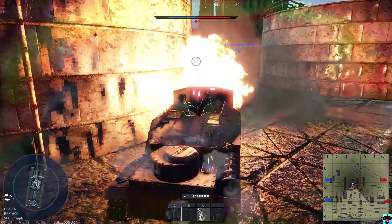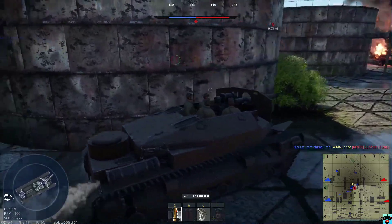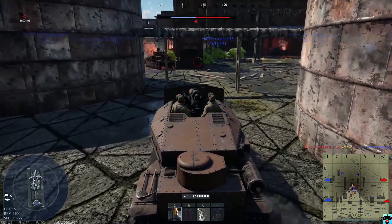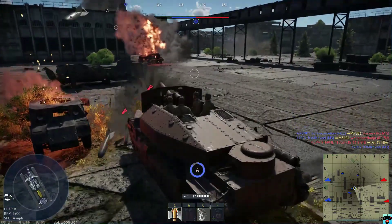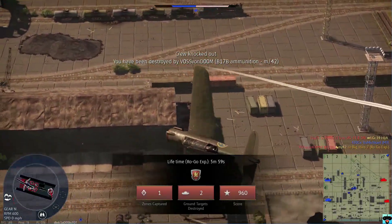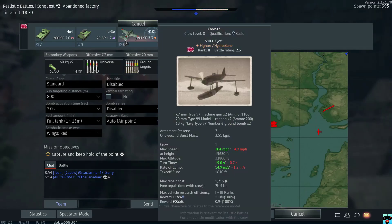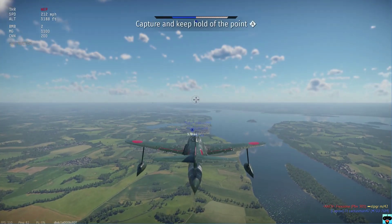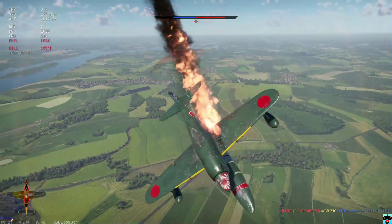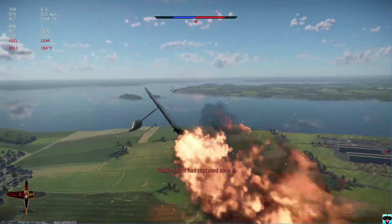I jumped the gun — we ricocheted. How did that happen? An M3 Lee got the kill instead. There's a Panzer behind there — I'm just going to blindly fire. Okay, bad idea. There's going to be a bomb — lots of bombs. We got the zone, that's all that matters. That was a pretty decent run. I'll spawn in the fighter plane. They noticed me — oh, I thought they didn't have forward guns. Not good at all, and there goes our plane.